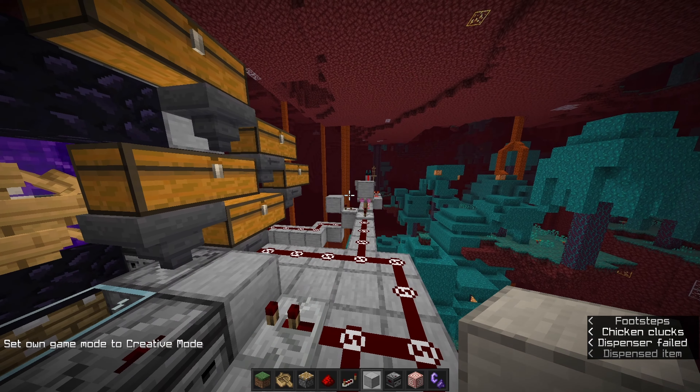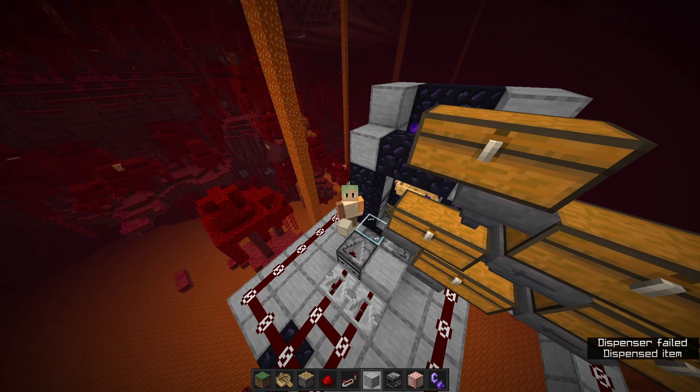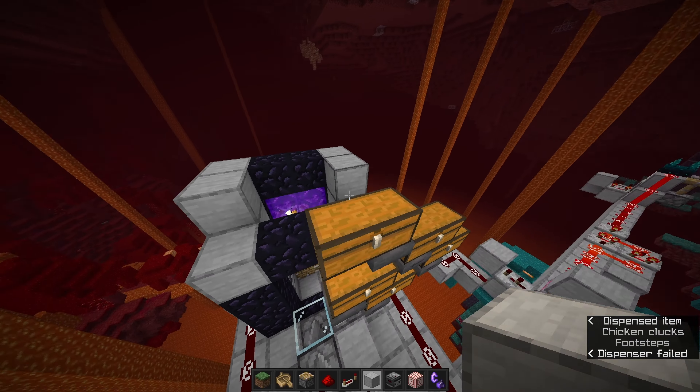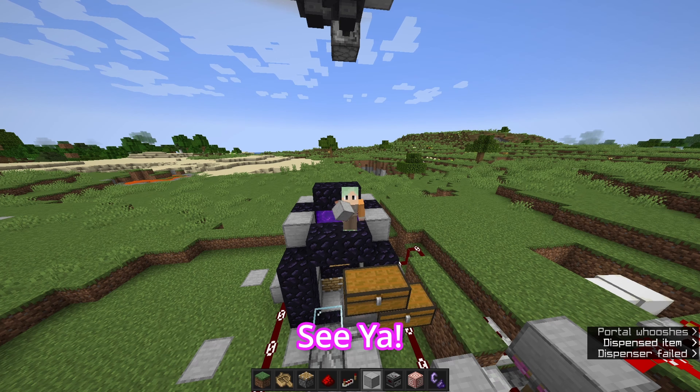As you saw, as soon as I switched back to creative mode it detected me and activated the system. The purpose of that is that if the prisoner were to log out, the machine will immediately reactivate once they log back in. And that's about it — go nuts. Overthrow some corrupt admins. See ya!